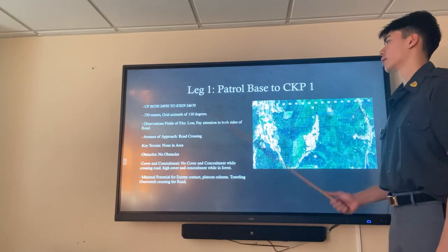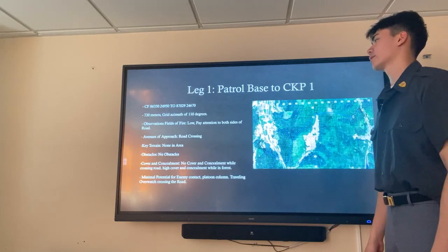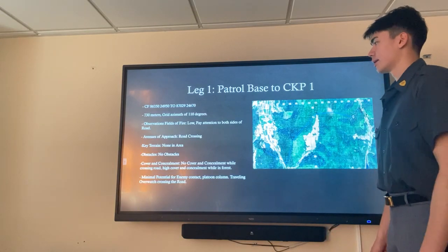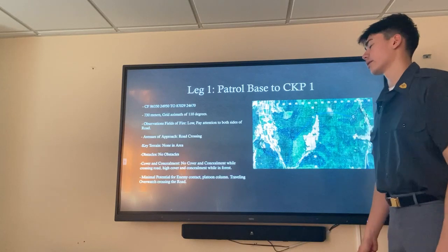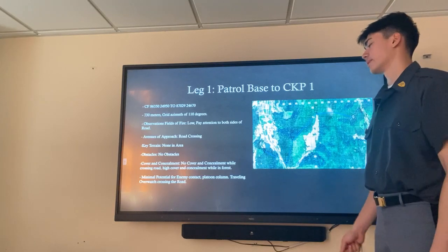Leg one of our movement is from the start point or patrol base to checkpoint one. It is a 730 meter movement at a grid azimuth of 110 degrees. Observation and fields of fire are low, but we need to pay attention to both sides of the road. There are road crossings, no key terrain, and no obstacles in the area. Cover and concealment is good while we're in the forest, but when we cross the road there's no cover or concealment.